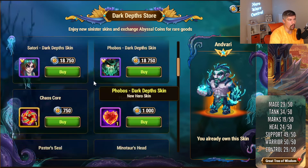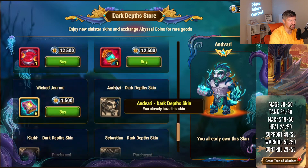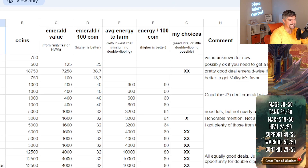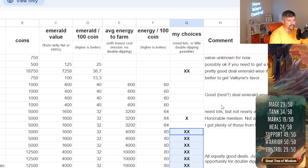As far as what you should buy from the Dark Depths store — it looks like you can purchase the old skins as well, though I'm not sure why you would when you could just spend 5,000 skin stones on it. Thanks to Calorie Fair for providing the spreadsheet, which will be on my website. Basically, the most valuable item is the Dark Depths box at 38.7 emeralds per coin, but with the randomness it's hard to say. Aside from that, everything else seems to be pretty well breaking even.